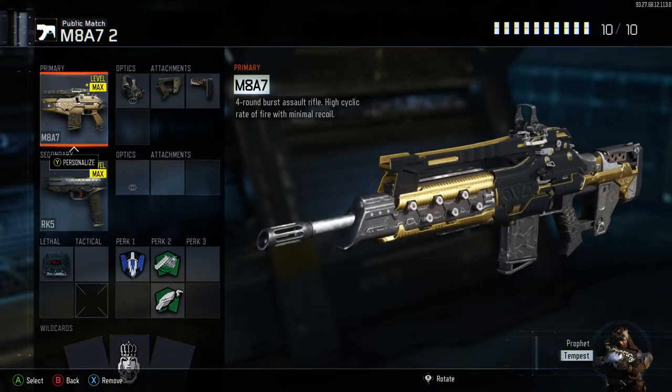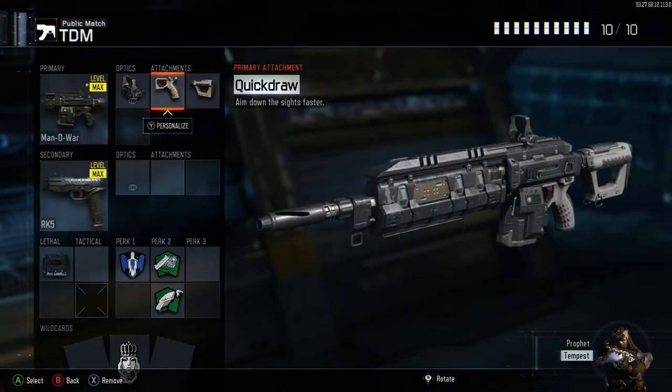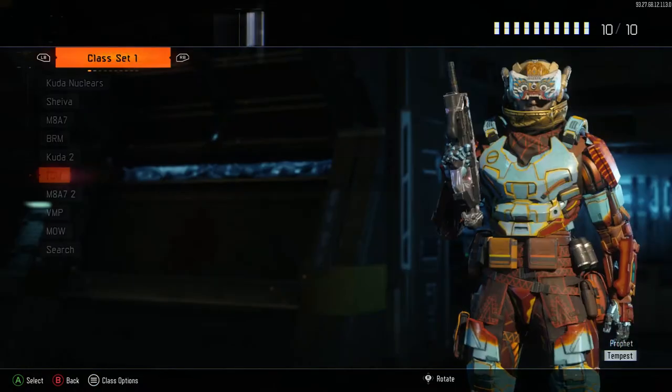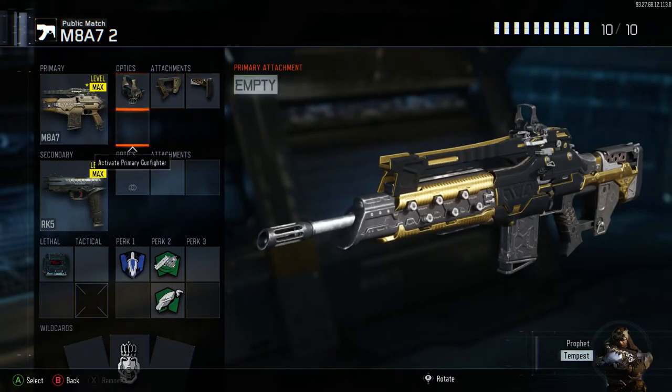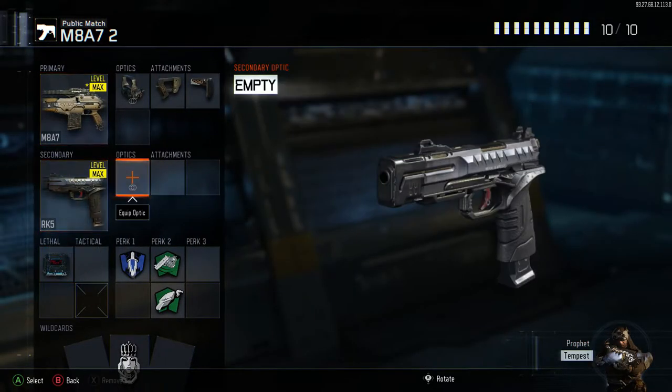The M8A7 is what I use against tryhards. You might think — what about rapid fire and high caliber? Honestly, I'm not that kind of person. I know they'll use it against me but I prefer snapping onto a target quickly, using quick draw and fast hands, rather than dropping quick draw for rapid fire. These are my classes; just because they work for me doesn't mean they'll work for you.